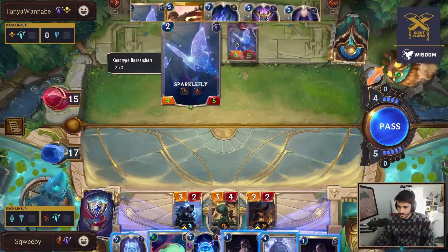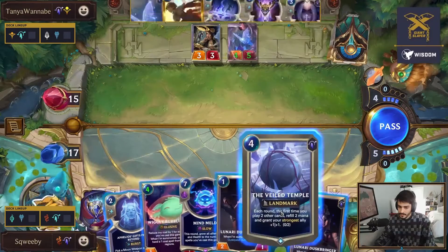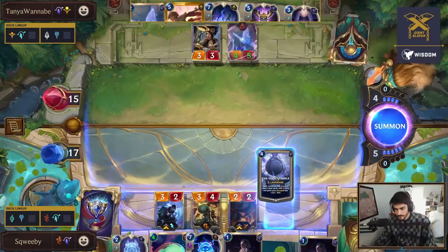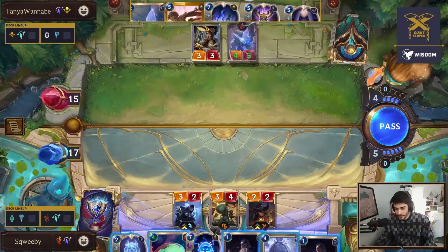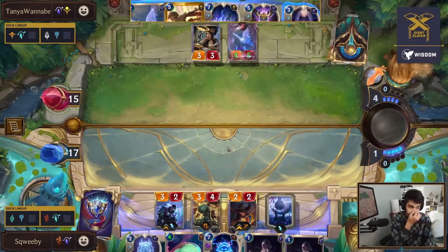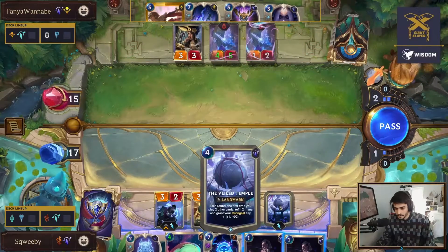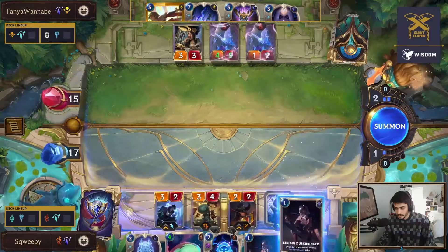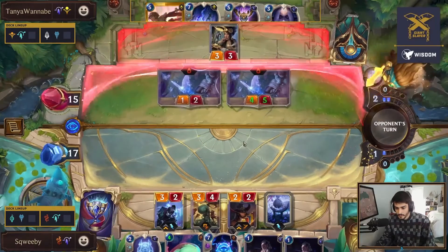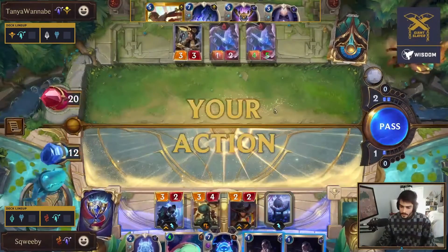It only got one buff - there was a chance, because it is resummoned, that we could see two buffs on that Sparkle Fly, and that could have just been lights out for Squeeby with a seven-eight Sparkle Fly on board. Except for the fact that Aphelios can Gravitum it forever. We didn't even get that scenario - it is just a four-five, that's manageable. One-two Sparkle Fly not going to be doing much at all. Spirit Fire may be a card that starts to have a lot of potential as the board gets wider and wider.